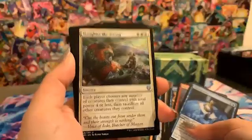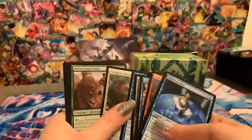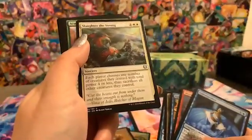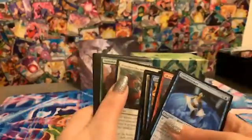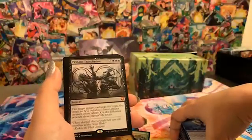Slaughter the Strong — this one kind of made me sad when I saw the art, because there's a dead dinosaur on there. This person is so sad, his dinosaur companion is dead. Even the flavor text says 'cut the beast out from under them and their strength is nothing.' Kind of a mean card.